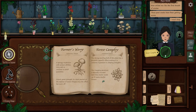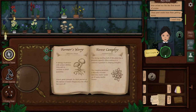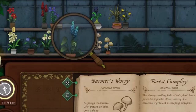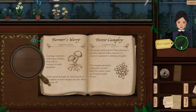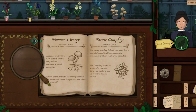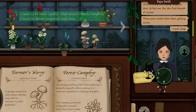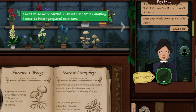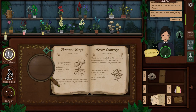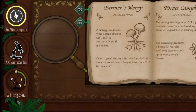'The camphrey produces a beautiful rounded dark blue cluster made up of many smaller flowers.' That's a good clue. Would you say this is a cluster of flowers? I would say so. Beautiful rounded dark blue cluster — but does it mean round or oval? Wait, this is the lemon dandy. I would say it's this one — I think you're a forest camphrey. Yes, this is it! Oh my gosh — that wasn't a forest camphrey. Oh my god, I got my first one wrong. I just contributed rising dread. I have a growing fear deep within me.